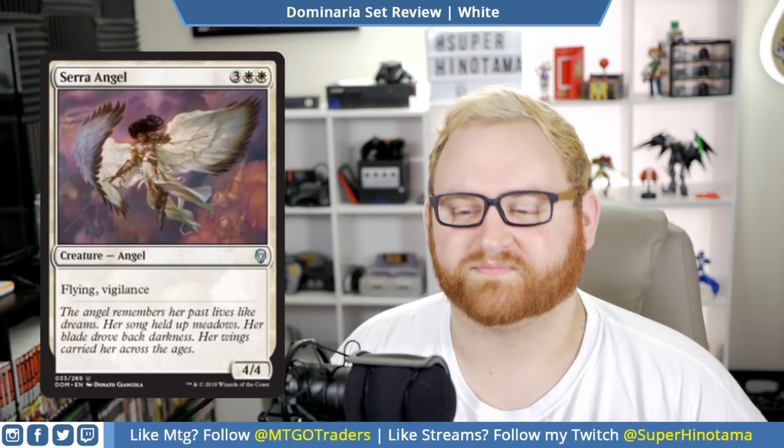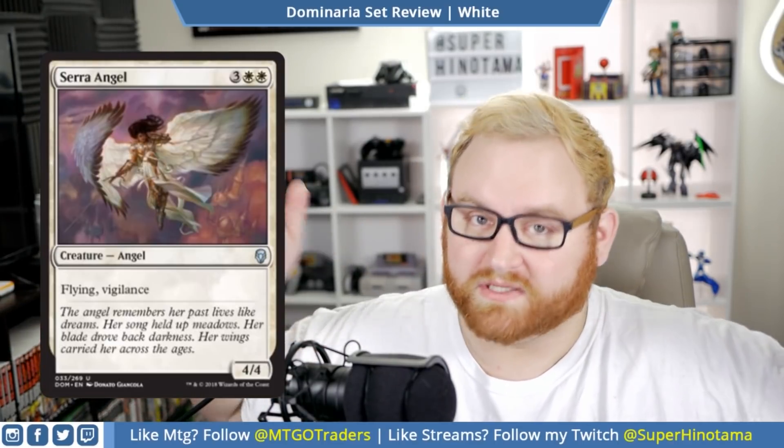Moving up, we have Serra Angel — she's back! It's a five mana 4/4 angel with flying and vigilance. A four mana 4/4 flying vigilance is very, very good. You're going to see her once or twice in a draft and sealed pool. Love the art here — Serra Angel has just always been a good card in draft and sealed, and that's no different here in this set. In Standard though, you're not really going to see any kind of play with this card.